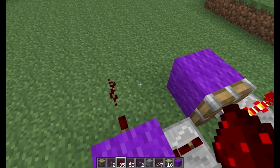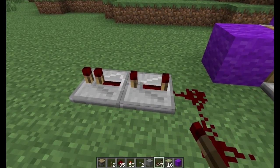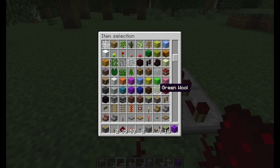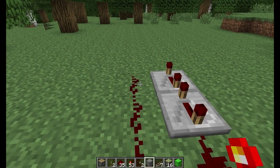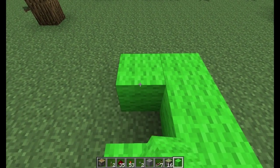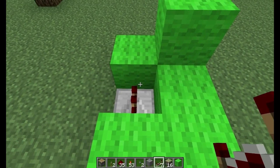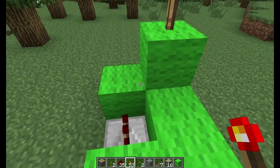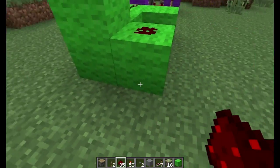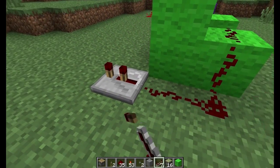Redstone dust like this. Two repeaters going that way, max them both. And a line of redstone like so. Next, we put two blocks in front of these two lines like that. Block, block, one over, and block on top of that. Put a repeater right in there. A redstone torch right there and some redstone here and there. Come around here and from here go this way. Repeater, set that repeater to three.